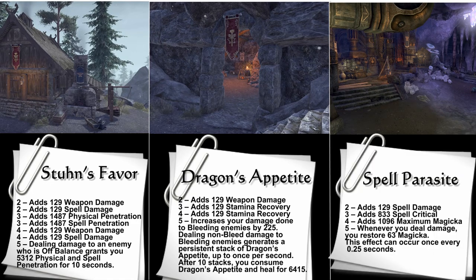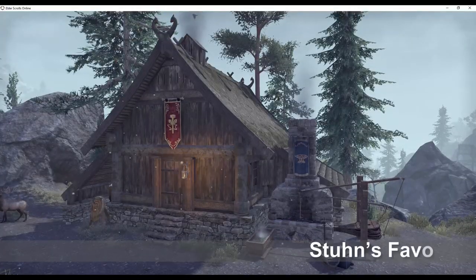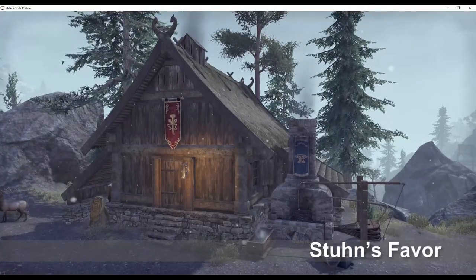The original stats are shown here. On your first visit to Western Skyrim, head south from the Wayshrine. Within a few minutes, you will find this crafting set location on top of a hill.